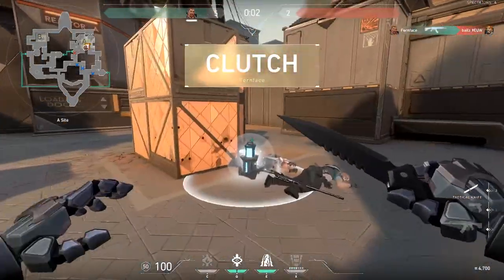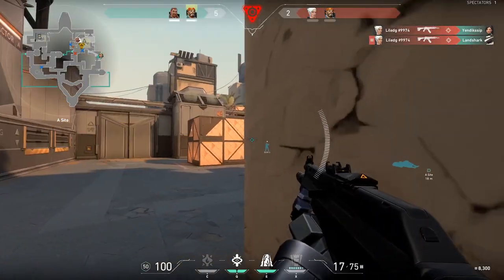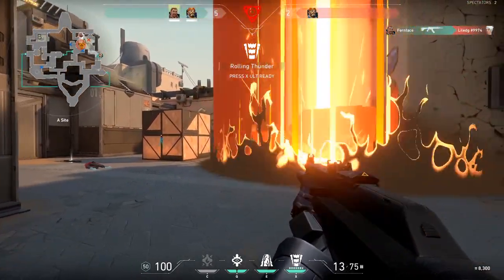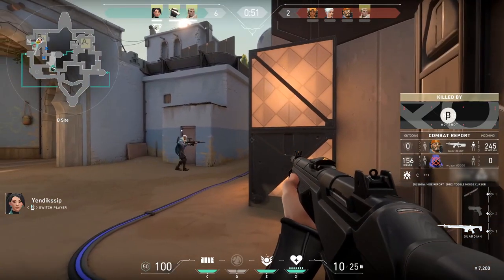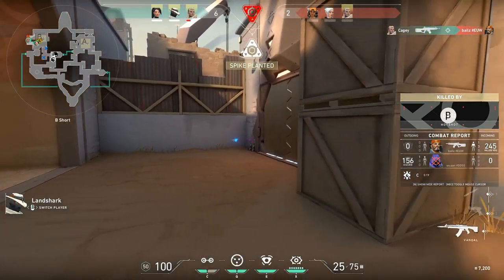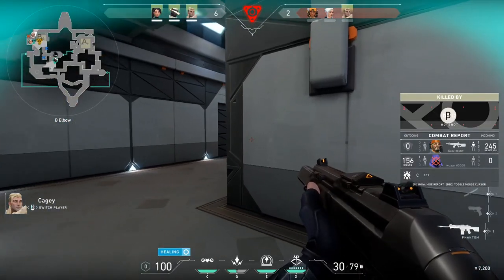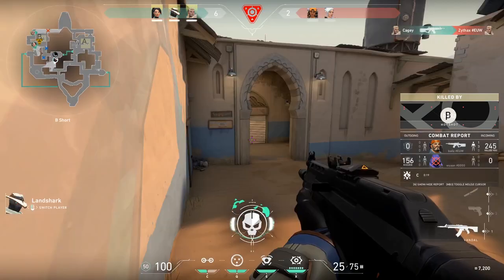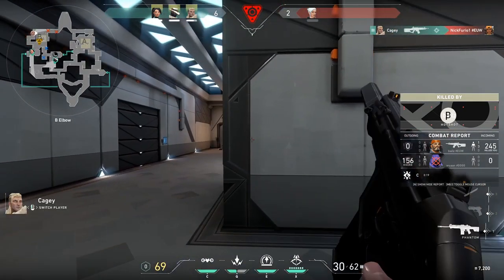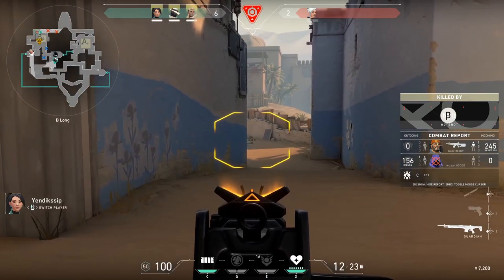Valorant takes its shooting mechanics from Counter-Strike, which means that, barring a few exceptions, you shouldn't shoot while moving. Most guns are accurate when standing still and highly inaccurate while moving. While many guns offer the option to aim down sights, you don't need to do it to land your shots — firing from the hip is usually your best option unless at long ranges. Each gun has a unique recoil pattern. Head to the firing range and hold down the trigger on a full auto weapon and you'll likely see shots go up and start weaving from side to side. You'll need to pull your aim down to stay on target, but typically, bursts of fire are far more effective than spray and pray. Over time, you'll want to try to learn the recoil patterns for key weapons like the Phantom and the Vandal.